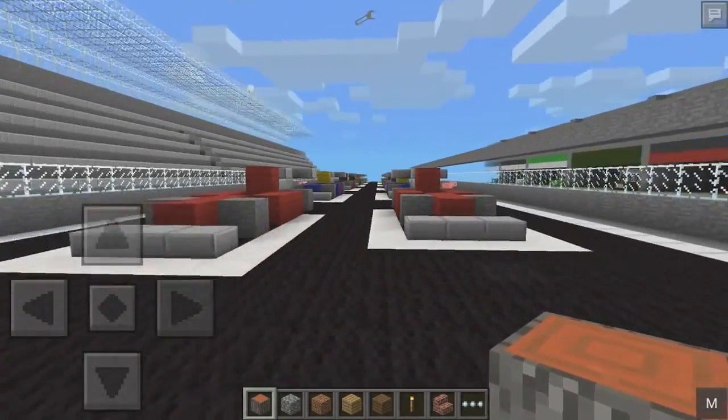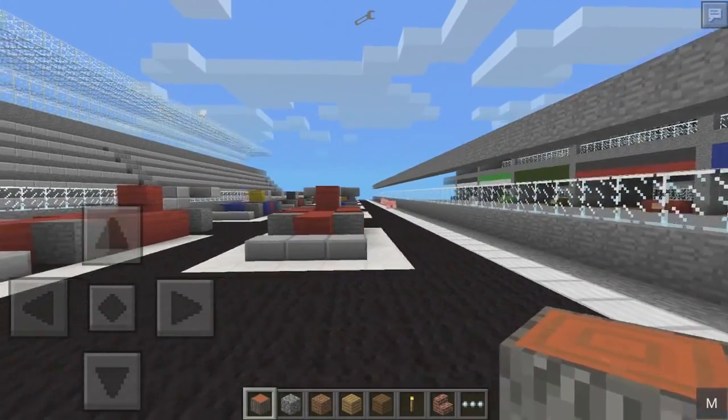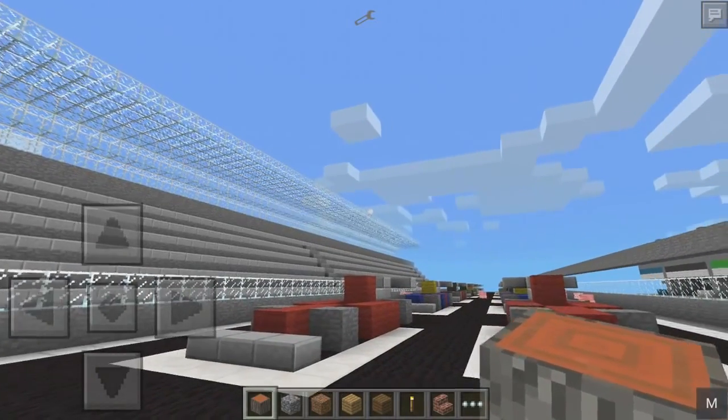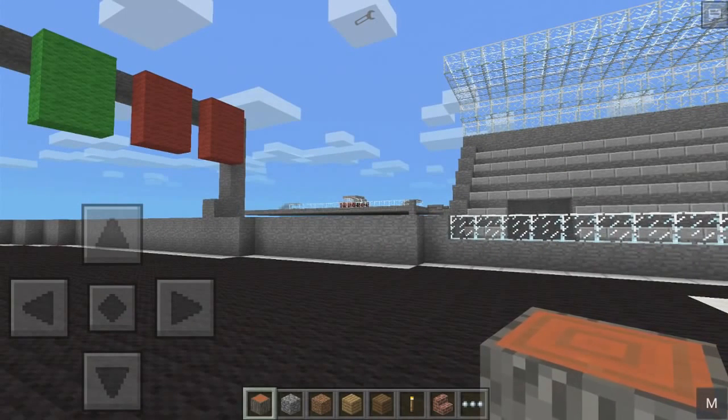We've got the traffic lights up here, we've got a lot of starting grid competitors, we've got pigs. I don't know if those are the drivers — I hope not because they're not gonna be very good. And there's a sheep in the distance over there, a baby sheep just chilling, just chilling on the glass. But today we can be taking a look at the minecart or go-kart kind of mod.